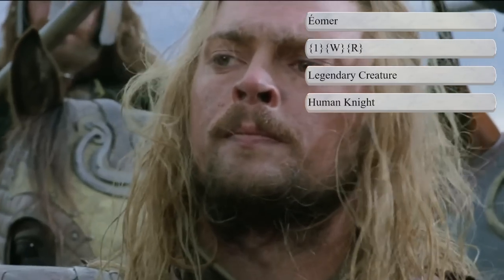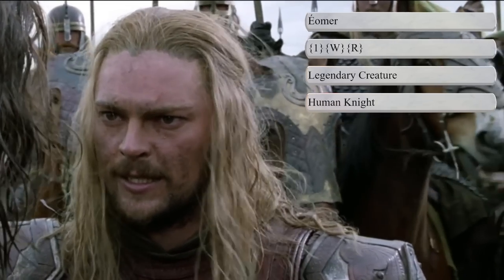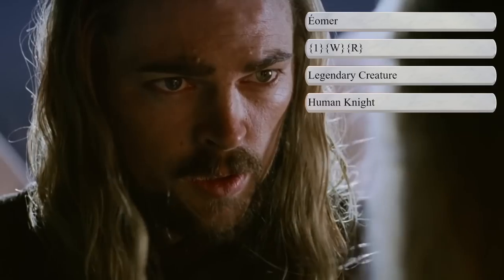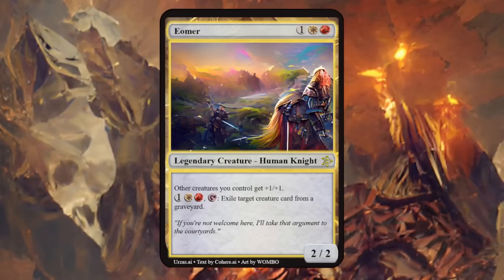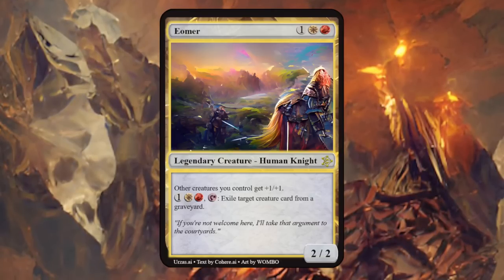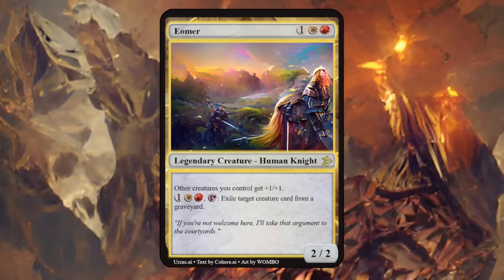Eomer was a man of Rohan and the eventual 18th King of Rohan, a place famous for its horses — and if you're riding a horse in Magic you're often a knight. He possessed great passion and was a valiant warrior, so red-white seems fitting. Eomer is a 2/2 saying other creatures you control get +1/+1, and for one white and one red we can tap him to exile target creature card from a graveyard. Giving other creatures +1/+1 seems perfect for Eomer as an inspiring leader in battle, though I don't quite see the graveyard exile connection.